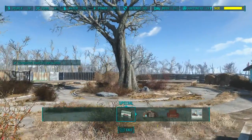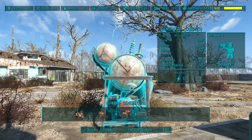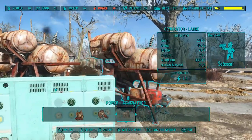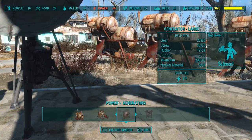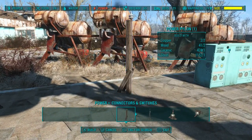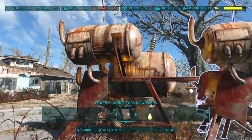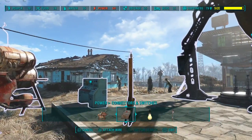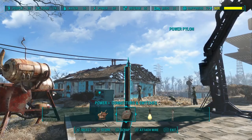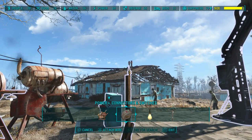Now you're gonna need power. I'm going to build three of the largest generators. Now I'm going to need a power pylon — I'll build the smallest one right there. After that, I'm going to attach wire from each generator right into the power pylon. Let's attach the last wire from the generator right into the pylon.